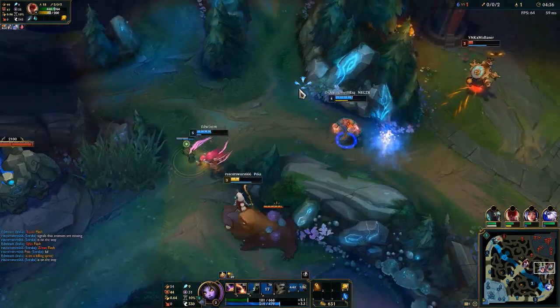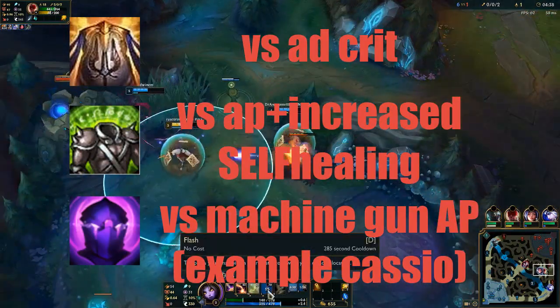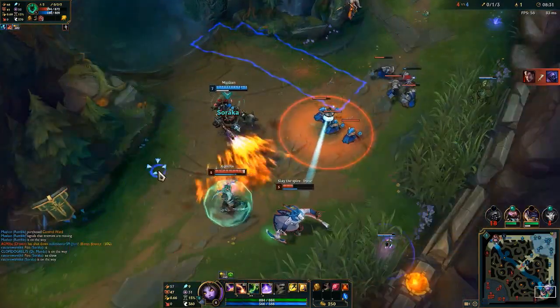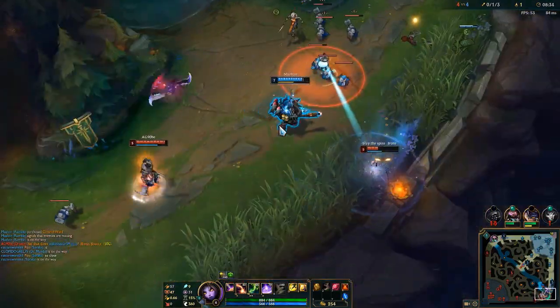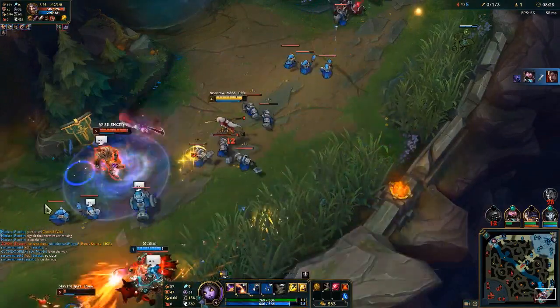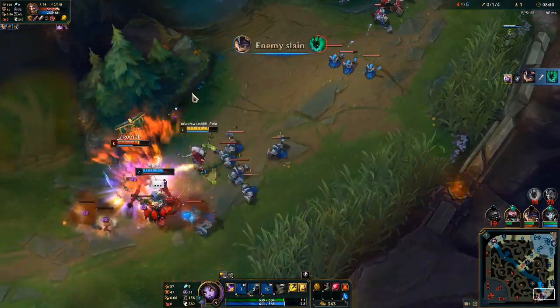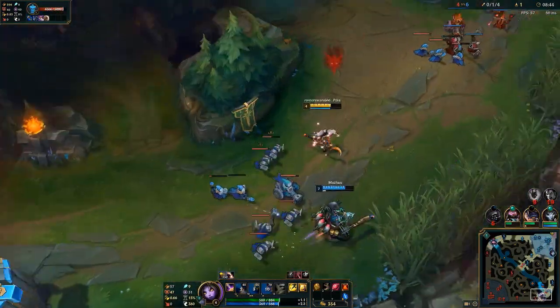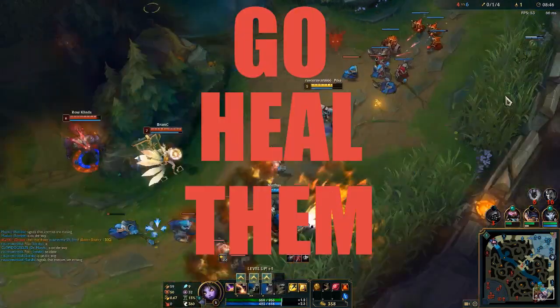To complete the build, I usually go something with tank stats in case the enemy team dives the backline. The way you're supposed to play Soraka is to stand back and heal your team as much as you can. Try to protect mostly your ADC, but if you're in a good position, heal your tanks and bruisers as well. Always stand in the back and use your E to peel off assassins. Try to keep your team alive as best as you can. Good luck, go heal them.